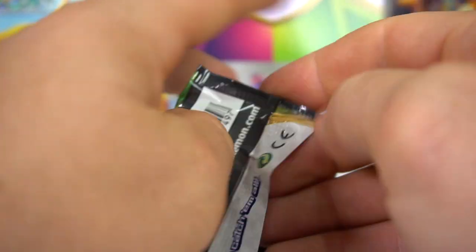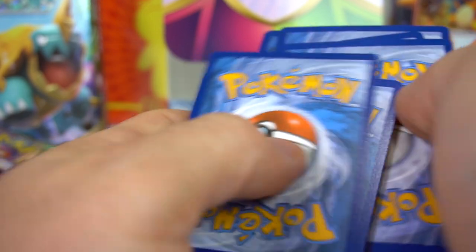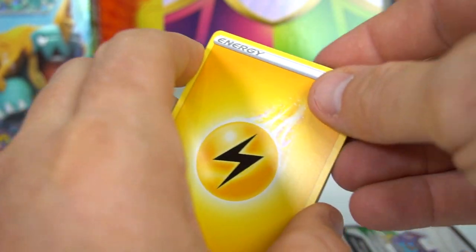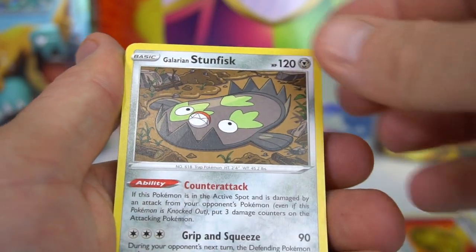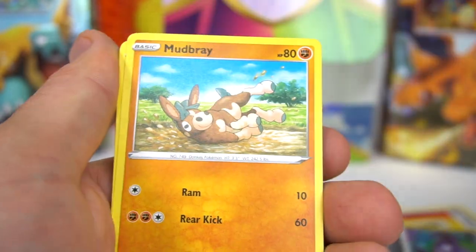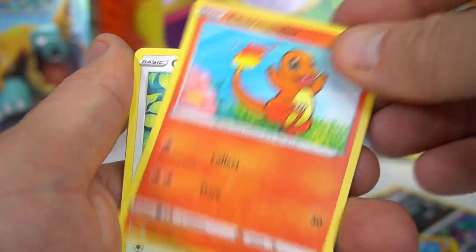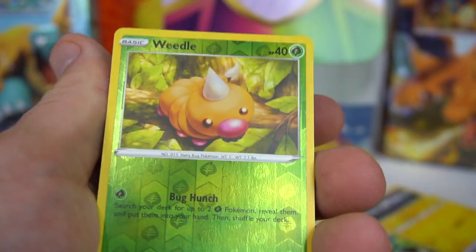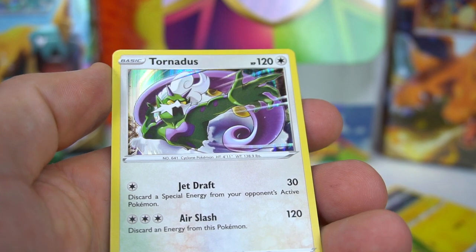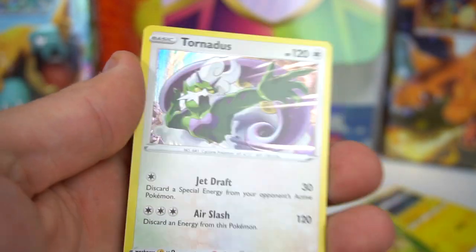Lightning energy — Heroes Metal, Galarian Stunfisk, Sableye, Mudbray, Pucchini, Charmander, Chatot, Joltik, Weedle, and Tornadus Holographic! We've got about six or seven packs to go. Pikachu — are you going to come out of these packs or what?